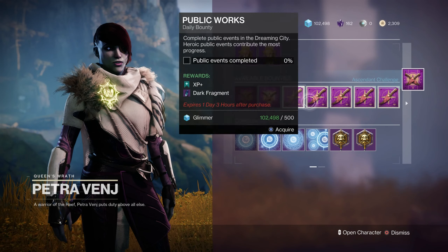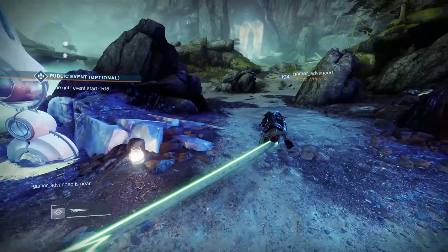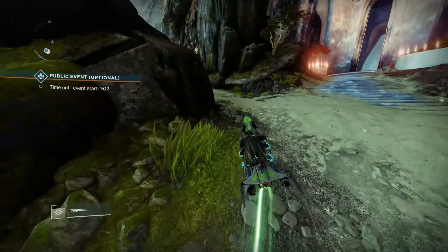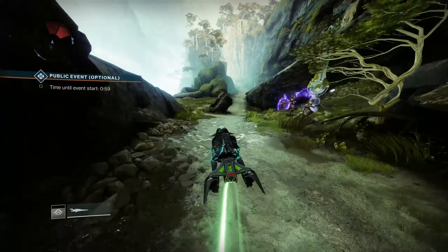Looks like Heroic Public Events is the challenge, so I'm not even going to bother with that. This one is pretty straightforward — it says the Garden, where the Garden Grows. If you remember correctly, there is a location here in the Dreaming City called the Gardens of Isila that we've seen in one or possibly even two of the missions. And it's actually not too far away from here; you have to go to the Strand to get to it.